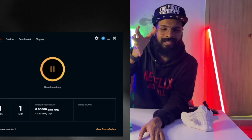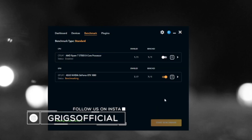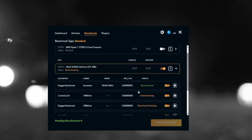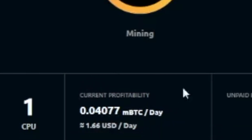You'll be greeted with a page that says Mine/Benchmark. Hit the benchmark button and it will run. The miner will test all the algorithms on your graphics card. It has a double-precision algorithm and multiple algorithms. NiceHash Miner will run whichever is the most profitable algorithm automatically, so you don't have to worry about it.